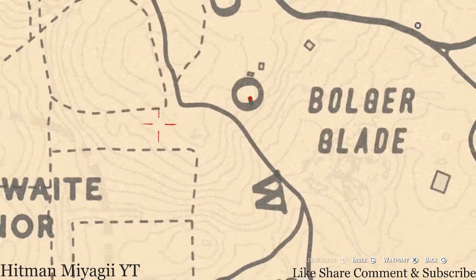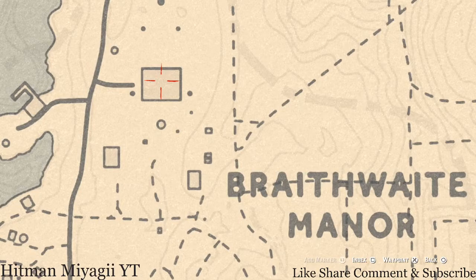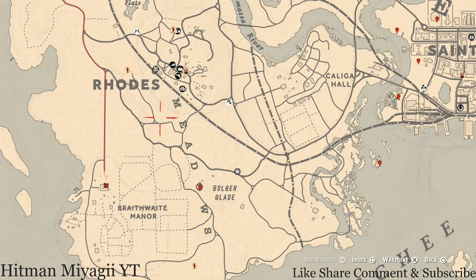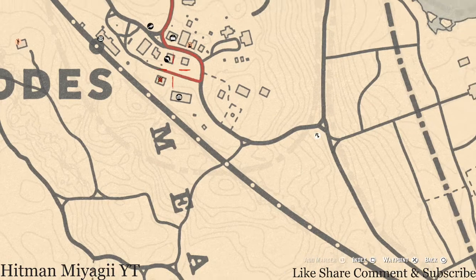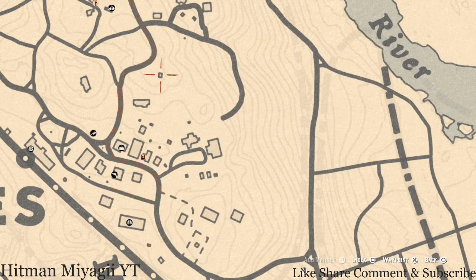Over at Braithwaite Manor: inside the house on the second floor, there's a room with a chest at the foot of the bed — in that chest you will get a Cherrywood Cone. There are also a couple of tarot cards inside Rhodes: one inside a barn on a work table, which is a Two of Pinnacles, and right on the hanging platform there's a Three of Swords tarot card.